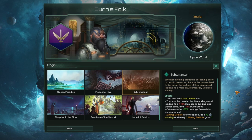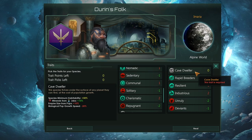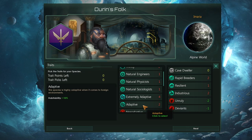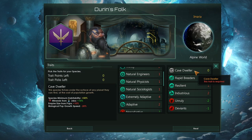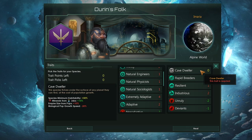First off, you're going to have the Cave Dweller trait. What Cave Dweller does is it gives us a species minimum habitability of 50%. What that means is that no matter the planet we are on — whether it is not a planet we like, whether it is even a tomb world — we will never get a habitability below 50%. This modifier does not however stack with anything else. For example, Adaptive would add plus 10% to our habitability, so if we were on a tomb world with 0% habitability, we would be at a minimum of 50% due to this Cave Dweller trait.